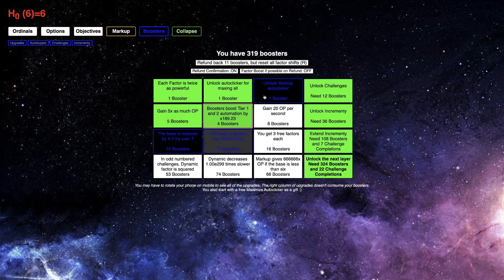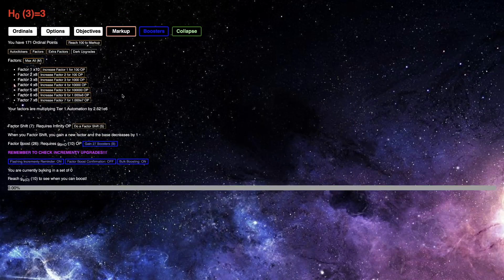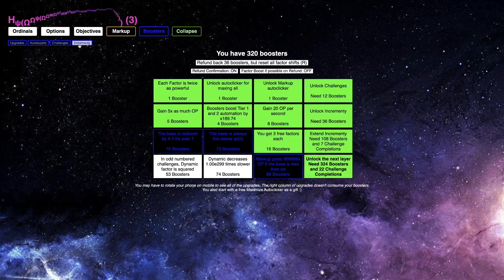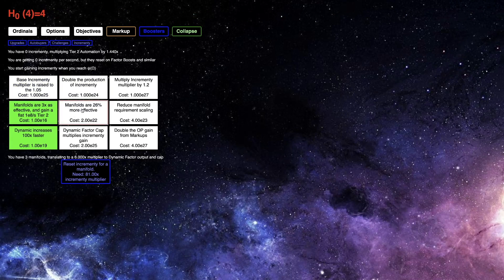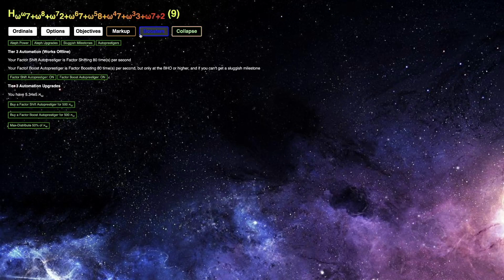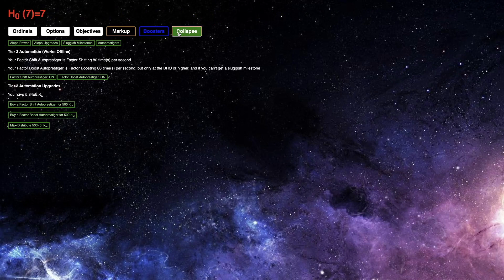I've already gotten the Bachman-Howard Ordinal with not even the right build, and it is just so fast. I can barely even get this increment-y, seriously, it's that fast. I don't even need to press S or B because they're just auto-clicking 80 times per second. I can now just be completely AFK.